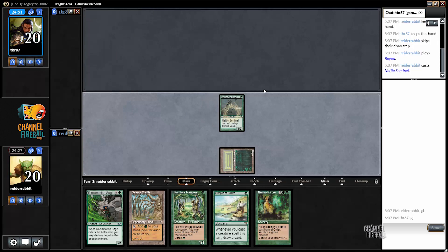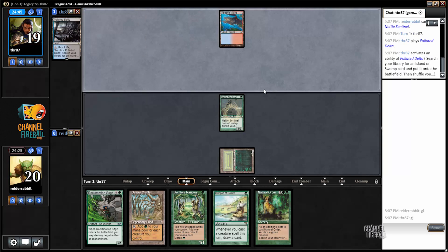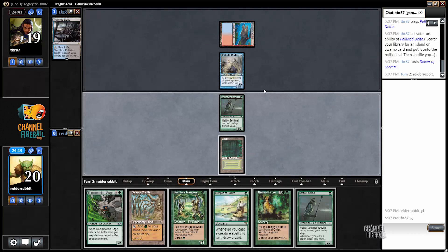That means the cat's out of the bag on turn one — my opponent knows probably 58 of the 60 cards in my deck as soon as I play Bayou and Nettle Sentinel, but that's fine. Delver decks are usually close but favorable matchups for Elves, so I really enjoy playing them, and having a good draw on the play in game one is just a fantastic start.